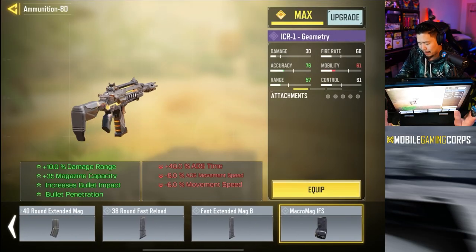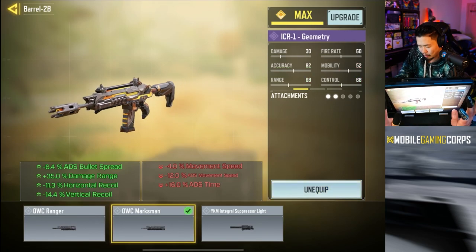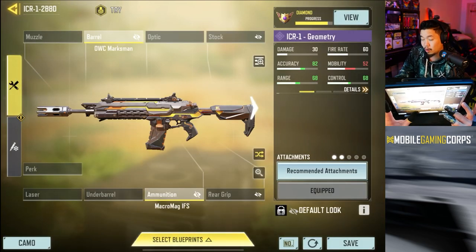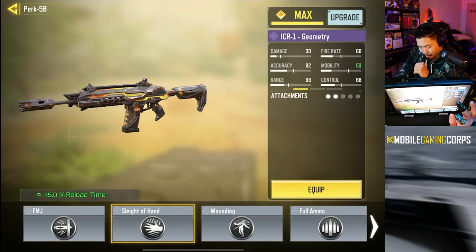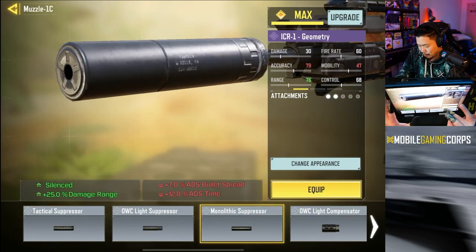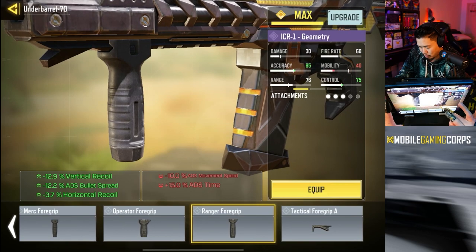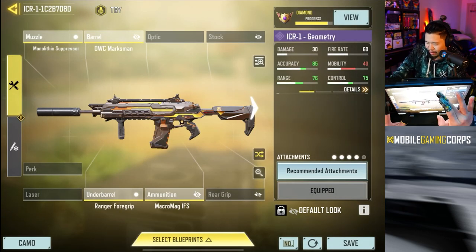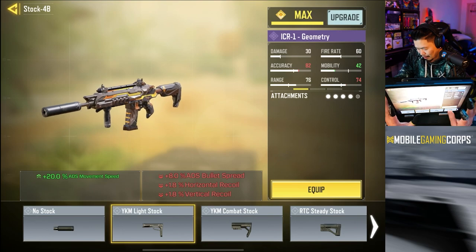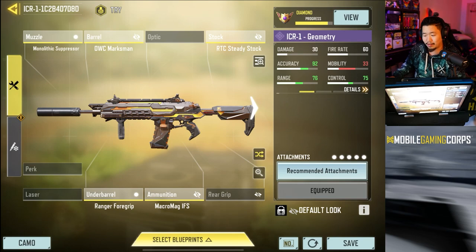Let's hop into the game. The first thing we're gonna put on is the macro mag — we're gonna be super slow, 100% gonna be an LMG build. Marksman rifle here, I kind of want to put the sleight of hand since it's not crazy strong on this one like other guns. We'll put the Ranger grip as well, that's gonna be very useful, and then for the final one we're just gonna go with the steady stock. We're gonna have terrible ADS, we'll do one game with this and see if we can dominate.